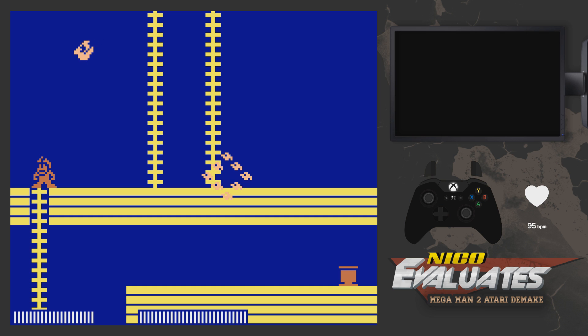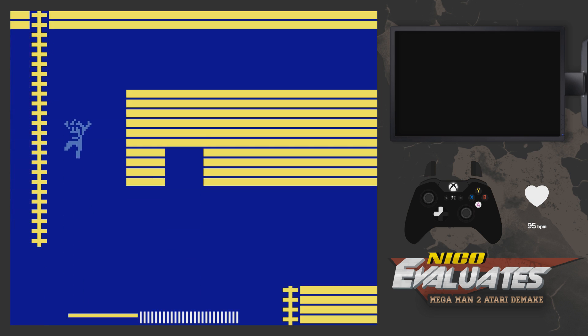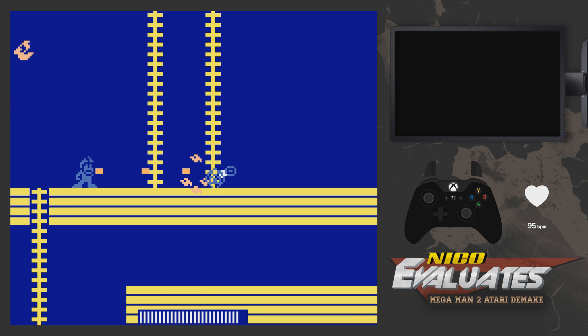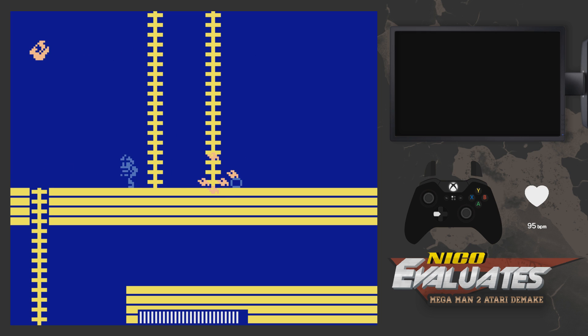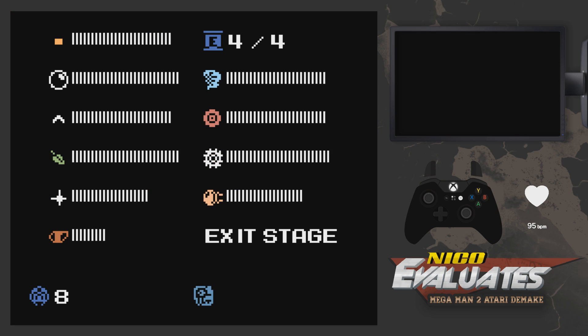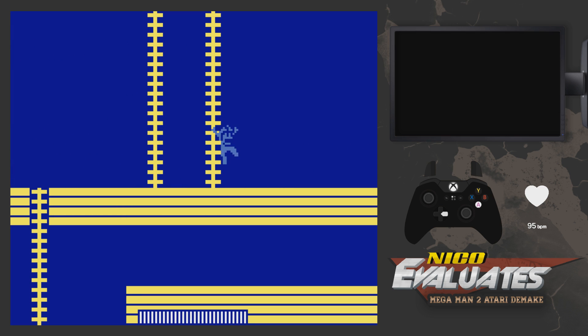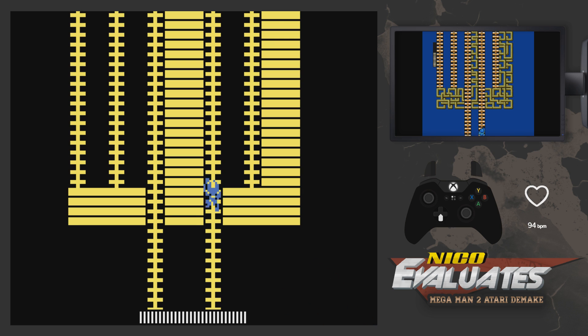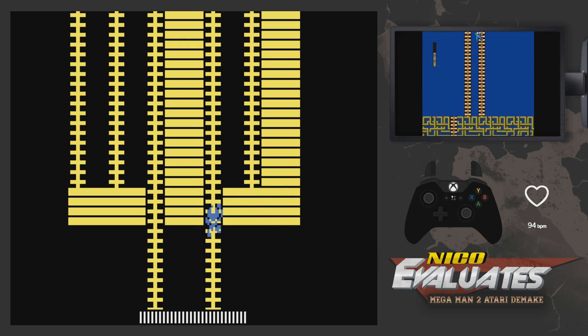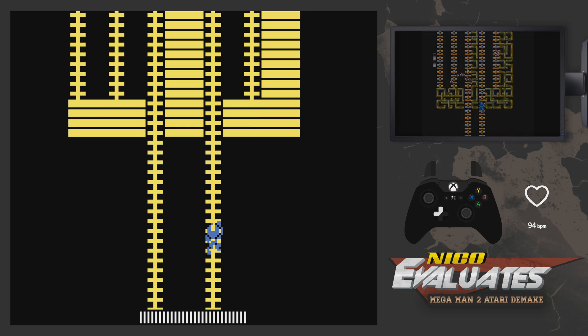Item 2 doesn't explode when it hits a wall immediately — look at that, it stays there and gives you time to jump off. Whereas in Mega Man 2 the item 2 just explodes when it hits a wall. I think both are okay designs, but look at how well this works — you actually have time to react, and the Pipis don't come at you straight up. So that's the reason the Pipis work like this in this game. It's just amazing.